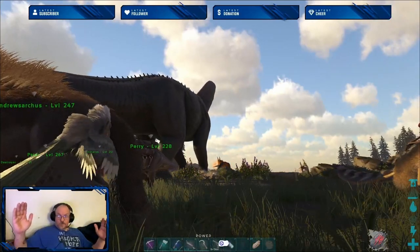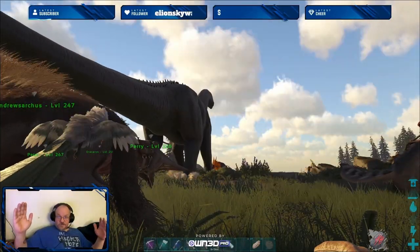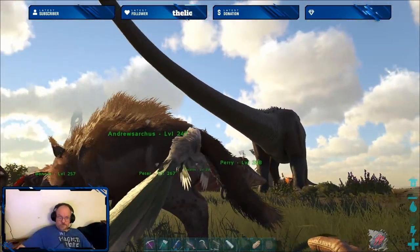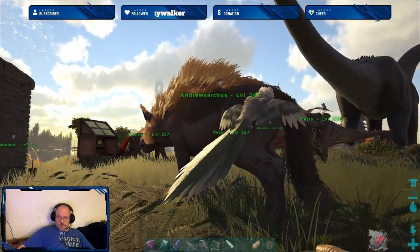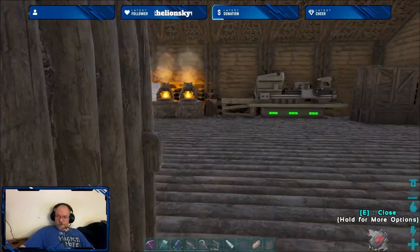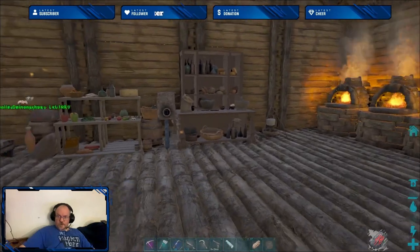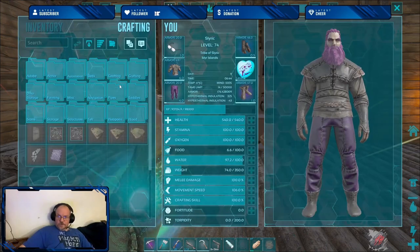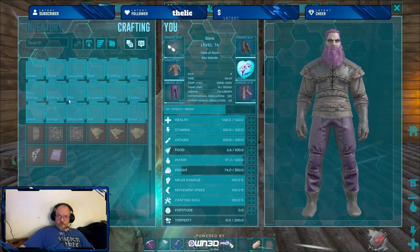It's time. We're level 74. It's time to go get a biggity bat. We do have to do a few things to get started with that. First thing we have to do is start getting a bunch of blood. We need blood.